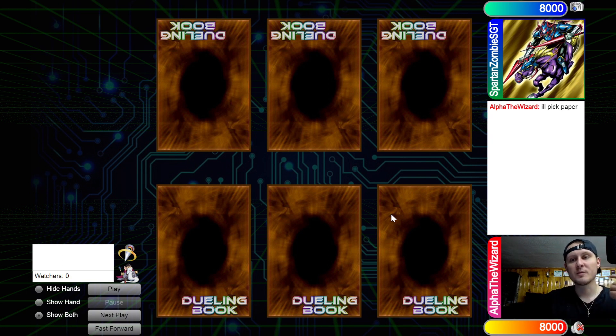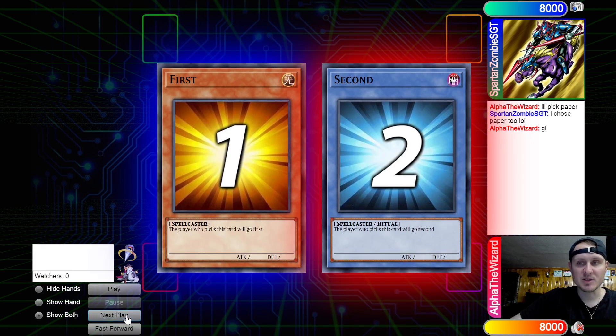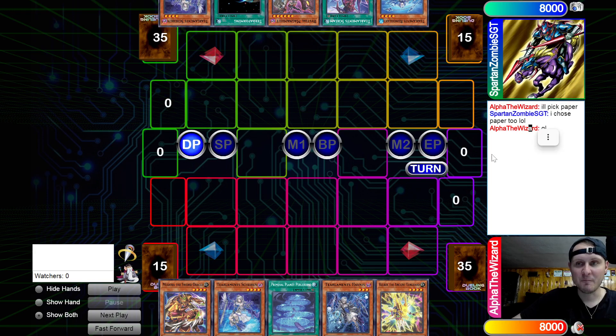What's going on guys, Alpha the Wizard back at it with another video. Today we have Spartan Zombie SGT versus me, Alpha the Wizard. This is a Dragon Riders tournament match, so make sure you check out their Facebook page — link down below in the description. We are gonna see Spartan winning the rock paper scissors, deciding to go first. I picked the wrong deck the first time around, so that's why I said I'll pick paper.